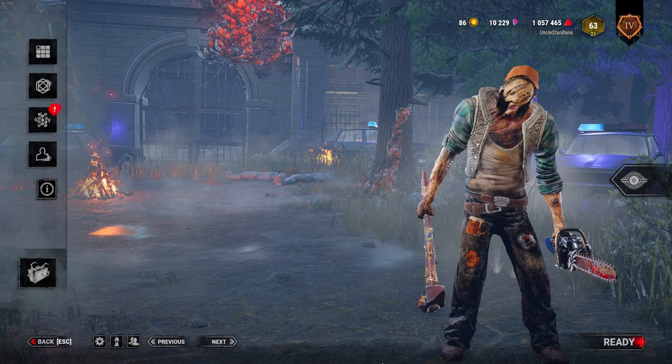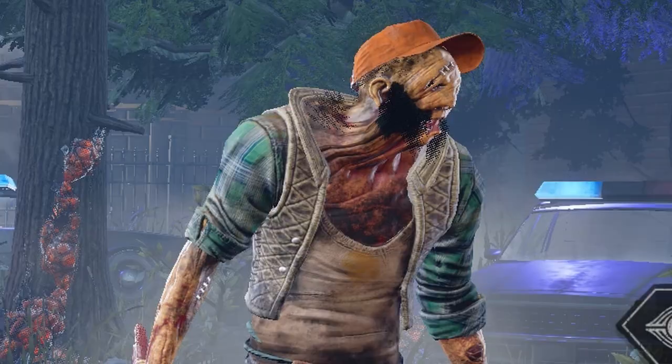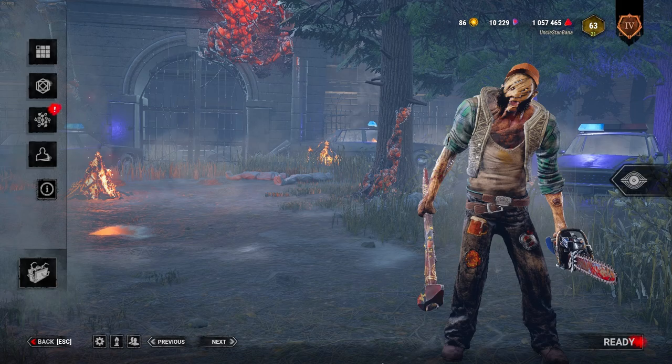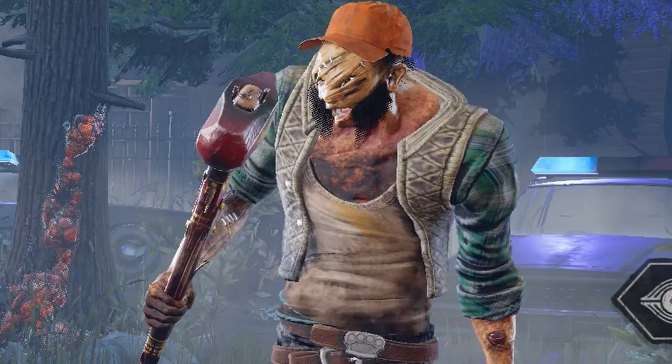I had a comment in one of my old videos called Best Hillbilly Build for Beginners, where they said, 'Two of those perks can't be used by beginners since they are behind a paywall.' This actually inspired me to create a new Billy build, but this time you don't have to pay for a single chapter to get these perks. This entire perk build uses only three perks that you can find leveling up any killer you want, and one which is a teachable from Trapper, the first killer ever in this game since day one.